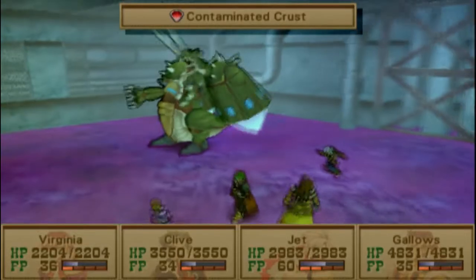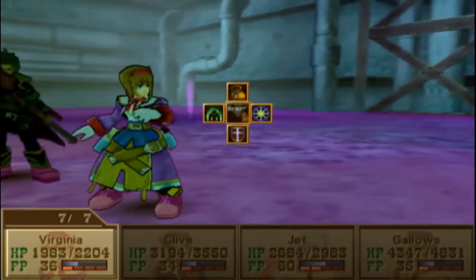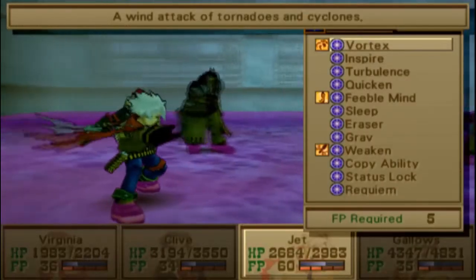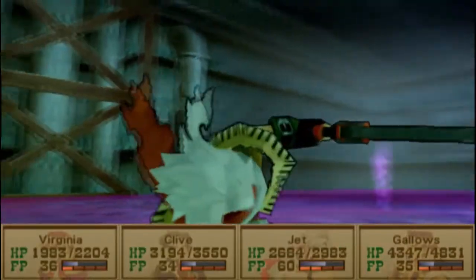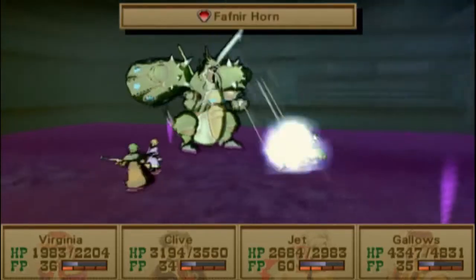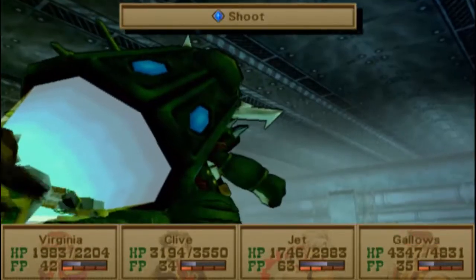Boom. Contaminated Crust - that'll take a tenth of your HP off, which actually helps you with Valiant. So that's really not a bad thing. I guess we could do a wind attack just to show off what happens, to show off that attack. Well, 624 - that's not too bad for Jet. He does Fafnir Horn, which is pretty powerful, but nothing we can't handle.